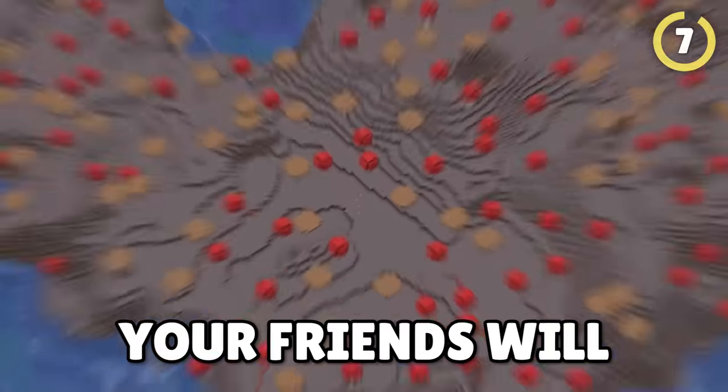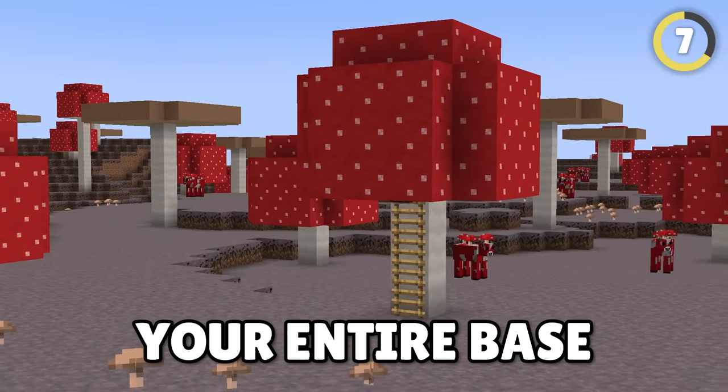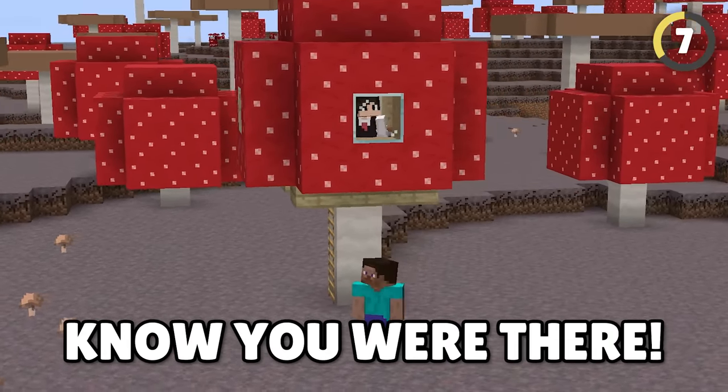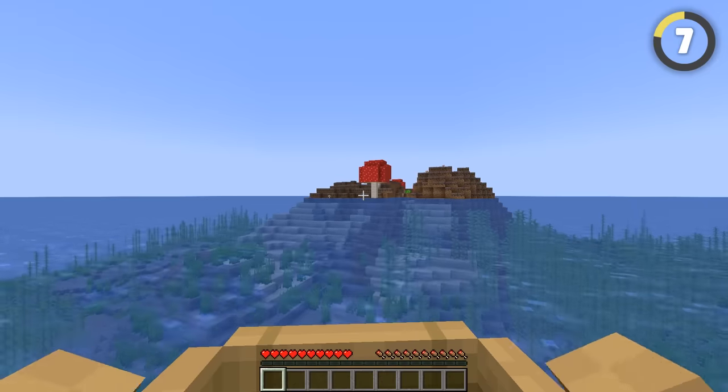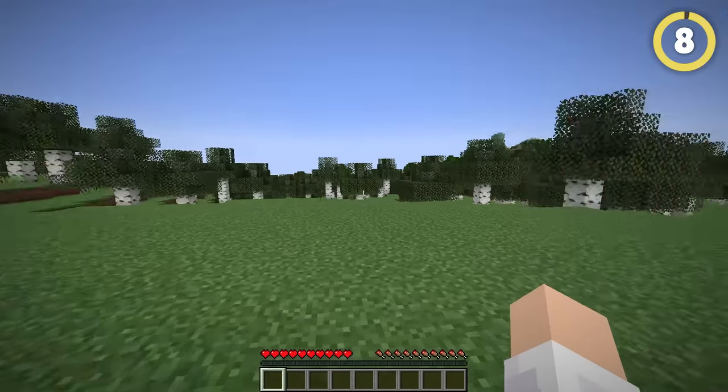Have you ever wanted a house your friends will never find? Thanks to the giant mushroom, you can hide your entire base within a small mushroom and everyone will just stroll on by. And if you're lucky enough to find a mushroom island, it is completely mob-proof too.